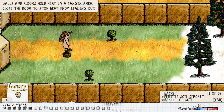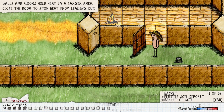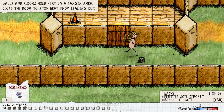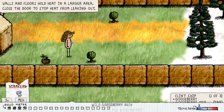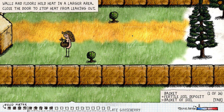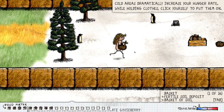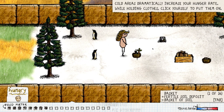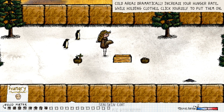Close the door — yeah, just leave the door open. Actually, let me just check something: if I'm not in a building and I close the door — oh, it actually does stop the heat. Interesting, good to know. Just gonna reset our yum meter, so might as well reset it with food we don't carry. Oh it's snow! 'Cold areas dramatically increase your hunger rate. While holding clothes, click yourself to put them on.' Yeah, boy.